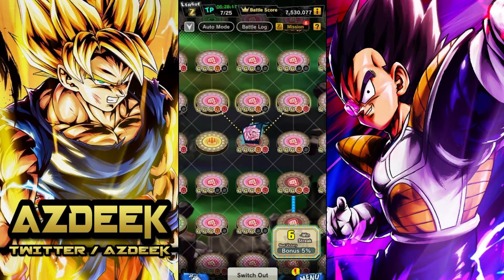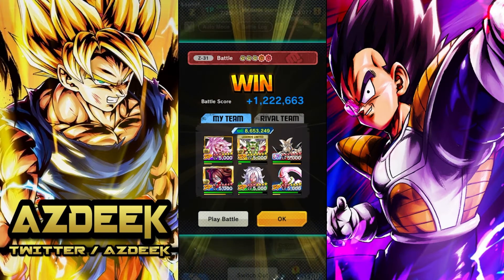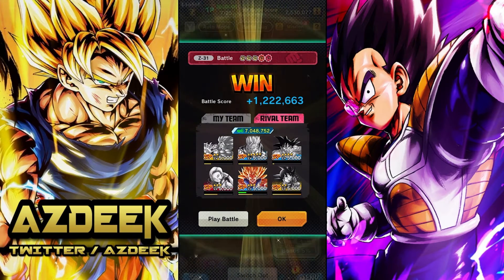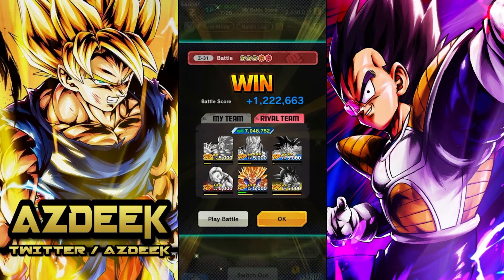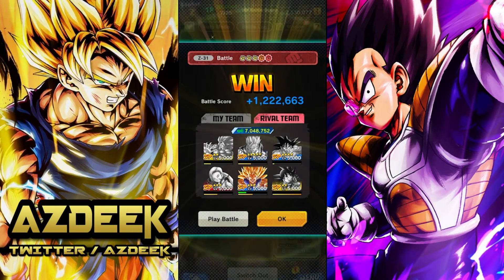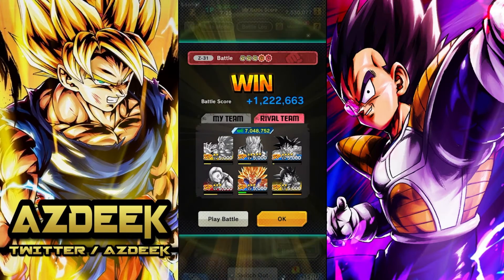Coming out of that fight, it was really rough. We took a lot of damage, especially on our LF Piccolo, which is really bad. 1.2 million points. We definitely could have got a lot more value out of that. We weren't able to get the full kill either — Super Saiyan 3 Kid Goku did live. Although we did avoid the super attack with Goten, we did take the super attack with the Kaioken Goku. Very unfortunate. This team was just so beefy — they were just really strong.